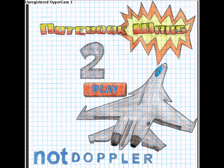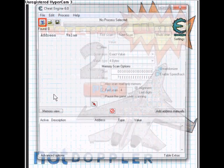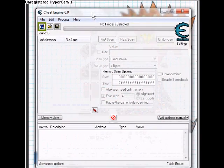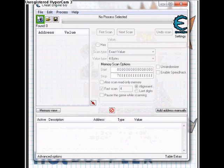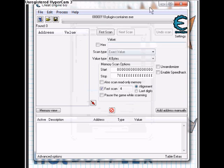First thing you want to do: open up your Cheat Engine. As always, you can find the download link in my description. Open up your Cheat Engine, go to the process list. I'm using Firefox, so if you're using Firefox go to plugin-container.exe and open that up.